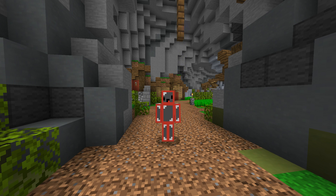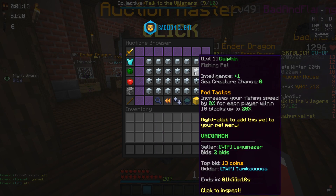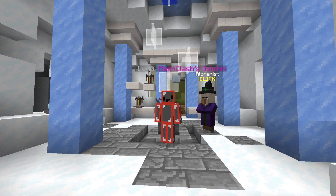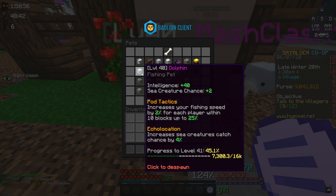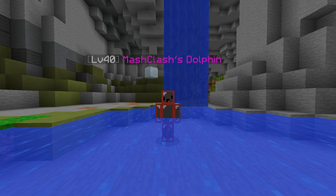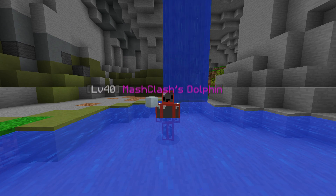The next pet you should get if you're on a budget is the Dolphin Pet. A quick look on the auction house shows that prices for most Dolphin Pets are extremely cheap and almost anyone will be able to afford them. If you're extremely budget conscious, get the Uncommon Dolphin Pet; if you're willing to spend up to a mil, the Rare Dolphin Pet is very worthwhile. What makes the Dolphin Pet so good is the Pod Tactics ability, which increases your fishing speed by a percentage depending on how many players are within 10 blocks. The faster catching time means more opportunities to catch a rare drop or sea creature, increasing your profit and fishing XP gained.